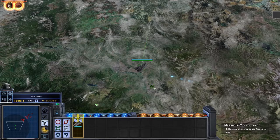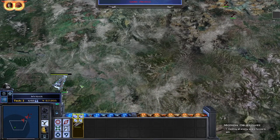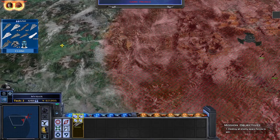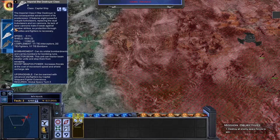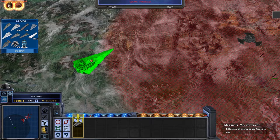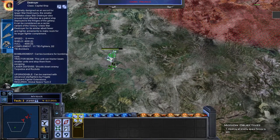This is actually interesting. They've already got sight on me somehow - probably because they got the Independence there. At least it didn't target a Star Destroyer, that I'm happy about. How do I want to do this? I'm not going to bring the Bellator straight away because that's just asking for it to get destroyed. I'm thinking Tector for the range and ISD2 for the fighters.